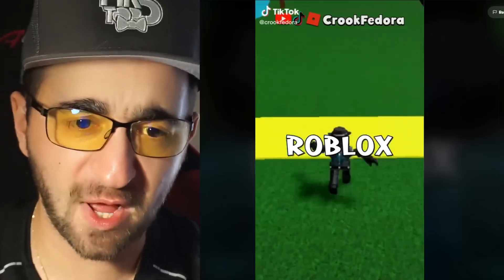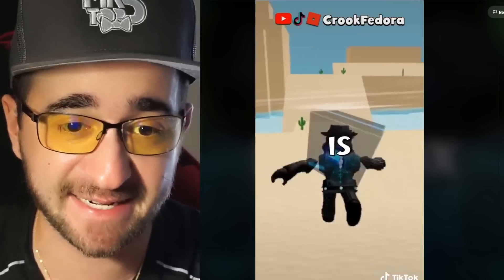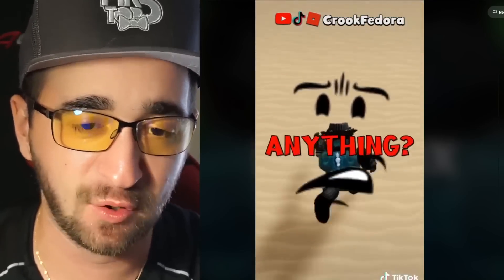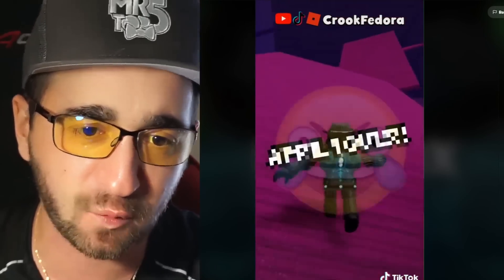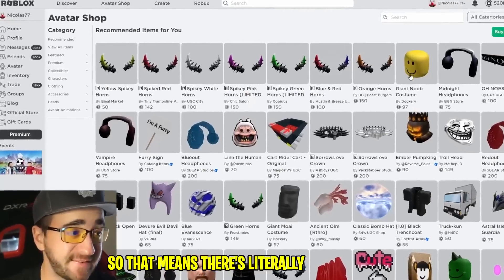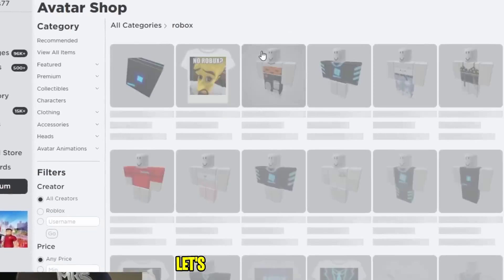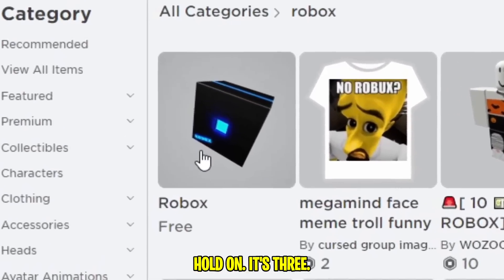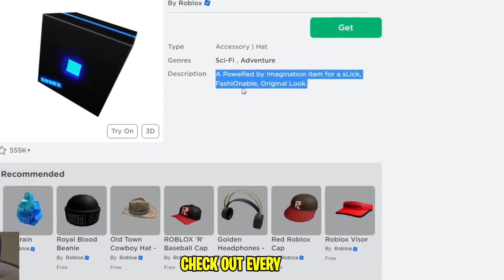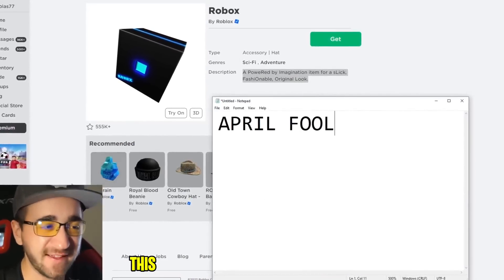Roblox did a secret that nobody is talking about. Roblox made this item on April 1st, 2019, and the item is called 'Roblox.' There's a bunch of capitalized letters in the description - uppercase - and if you spell those words out, there's something weird. Roblox is hiding something from us. There is literally a secret code, a secret message within the item. If I type in 'roblox' and hit enter, it shows up and it's free. Every single capitalized letter from this secret message spells out 'April Fool' - this was their prank on April 1st, 2019.